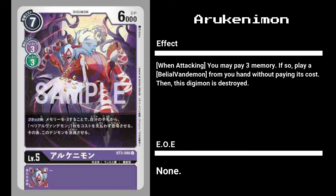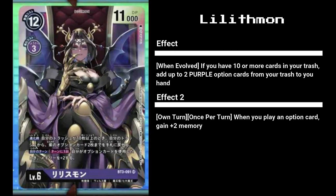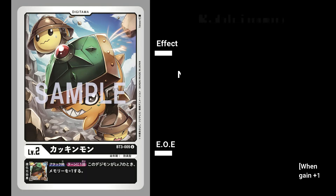Our final purple card is without a doubt a chase card that will sell for quite a lot regardless of meta performance. Looking at her effects, she looks worthy of her Seven Great Demon Lord title. Lilithmon lets you grab up to two purple option cards if you have ten or more cards in your trash, and grants you two memory per turn if you use an option card. This is basically a free Night Raid for swarming and Chimera fodder. I'm willing to bet Lilithmon combos very well with some new option cards we have yet to see from Set 3.